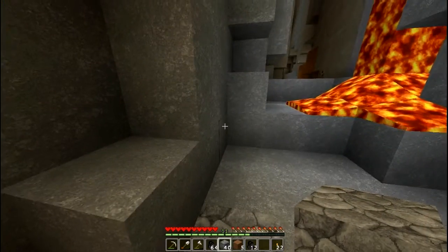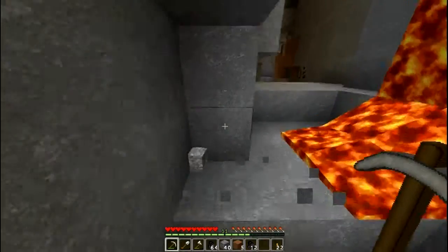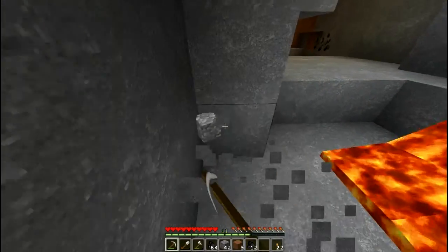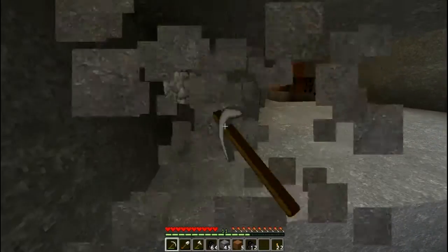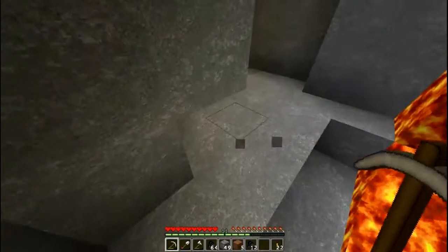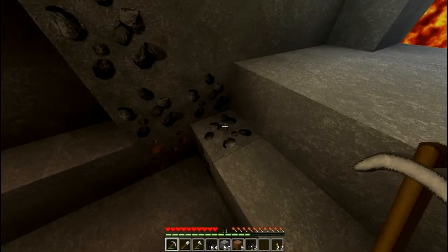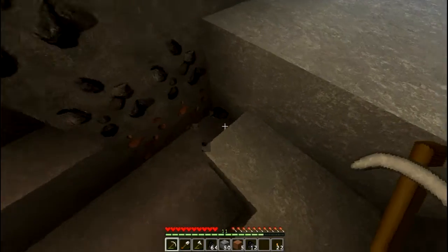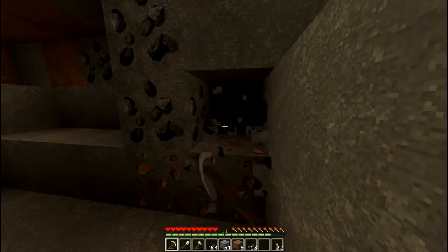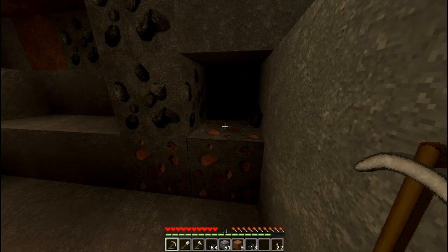Let's go this way and see what — whoops, lava. I'll keep my distance just for safety's sake. When you're close to lava, that's where you find all the coal. That's good. How far down are we? F3 — level 28. Hmm, that's not that deep.